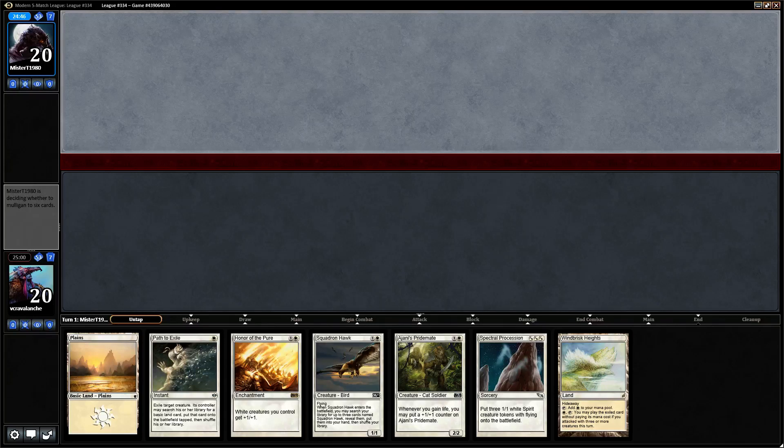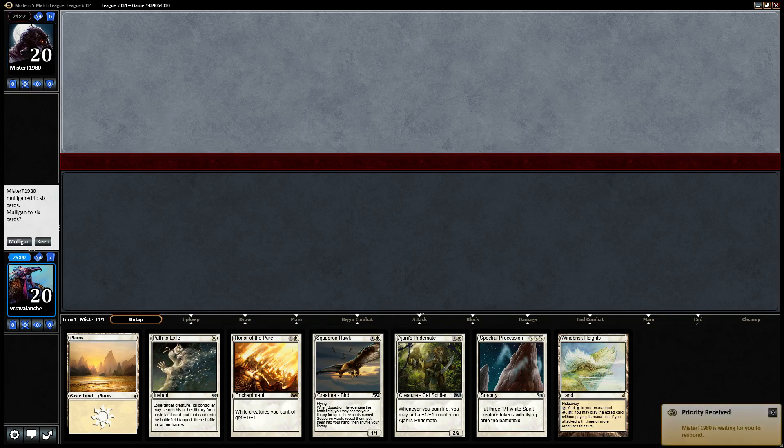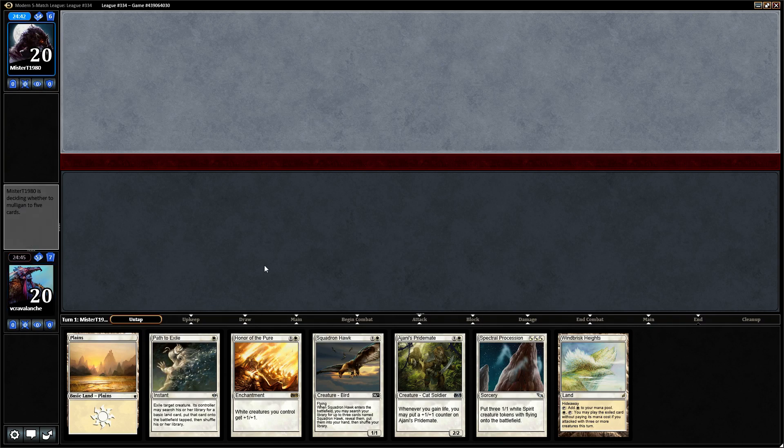Hi there, it's Kevin with RogueDeckBuilder.com here with match number three with our Soul Sisters post-Twin Ban. I think this is absolutely a keepable hand. It's not the greatest hand ever, but it's very solid. We do want to hit land drops for the Squadron Hawks, and we do have to go first turn Windbrisk Heights unless something better comes in our hand. So we're definitely going to keep this.